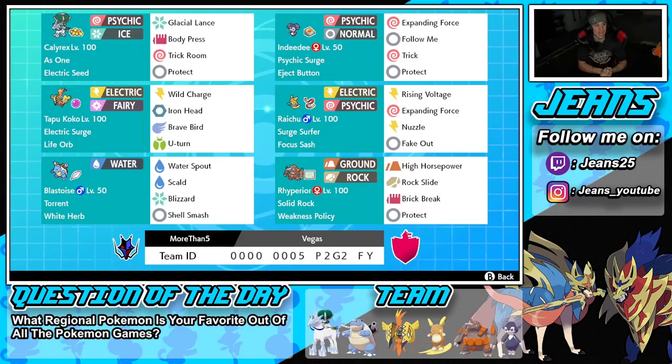In the top left corner we've got Ice Rider Calyrex, one of the best restricted mons in the game right now for Series 11, with the As One ability and the Electric Seed as its item, so it can pair well with Tapu Koko's Electric Surge. We've got Glacial Lance, Body Press, Trick Room, and Protect — a fairly normal moveset for any Ice Rider Calyrex.